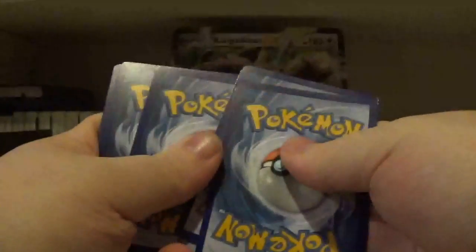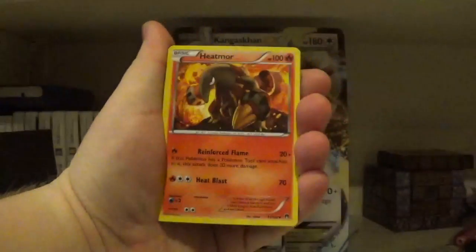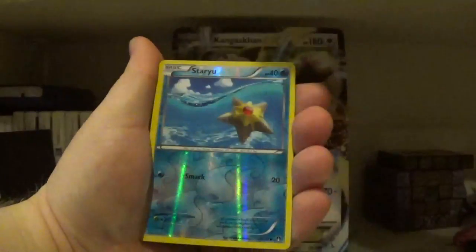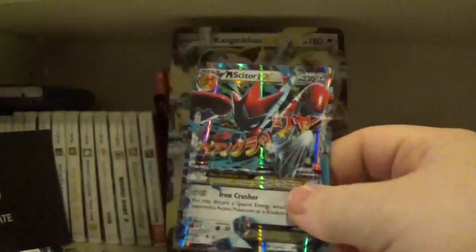Here's the code card for you guys. We got a Shawana, Heatmore, Tsuruudo, Electabuzz, Fairseed, a Blitzel, Shelder, Psyduck. The Reverse is a Star U, and the Rare is... oh my...